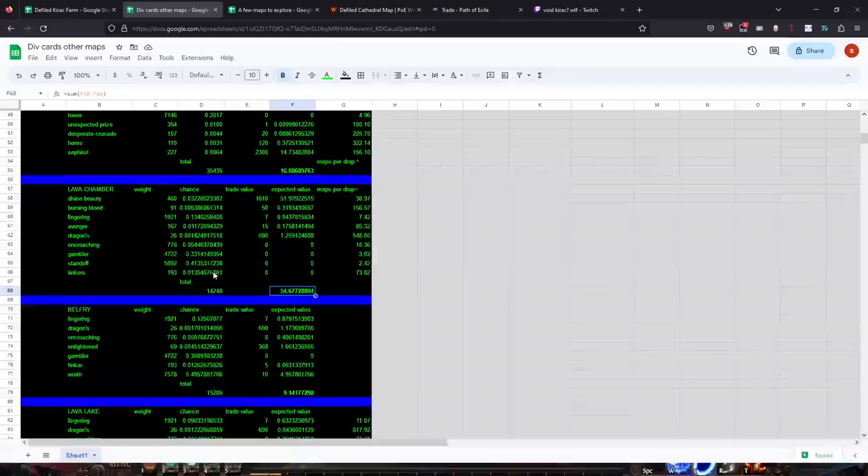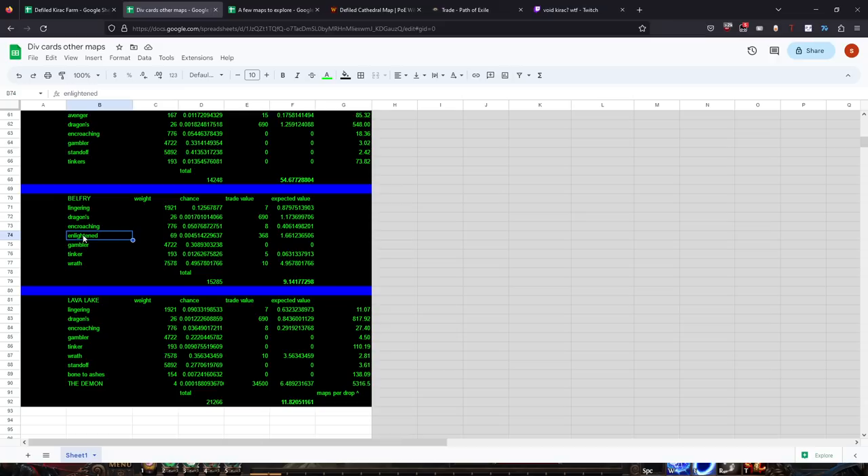We looked at maps with The Wrath in them - it's a cool card giving 10 chaos back and it's extremely common, but it's not enough to offset having nothing else valuable in those maps. For Belfry, the hope is Dragon's Heart or The Enlightened - giving level four empowerment and level three Enlightened respectively - but they have low weights. The idea was The Wrath would help offset mission costs, but the value from The Enlightened and Dragon's Heart just isn't high enough. In an SSF environment it's not the worst idea, but still takes hundreds to almost a thousand maps.